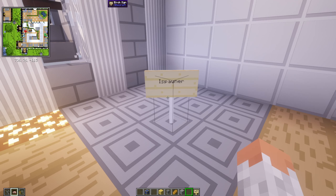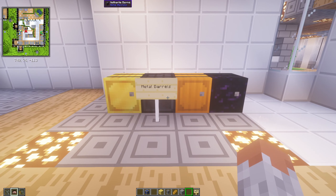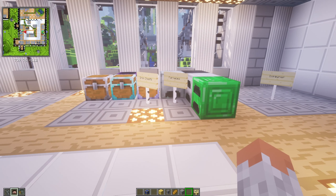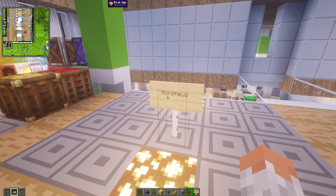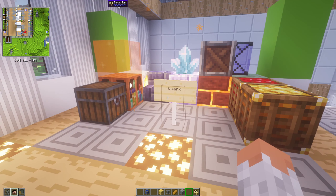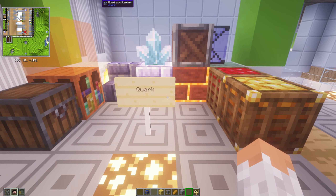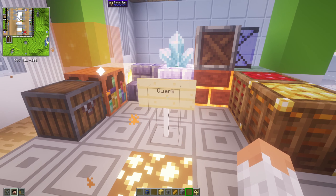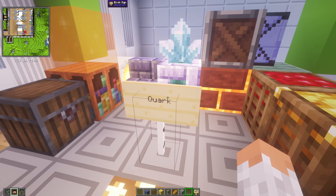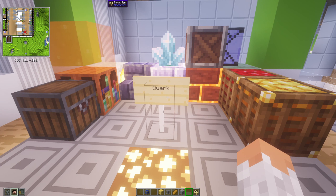Then we have iSpawner, which gives you customizable spawners — very helpful for making your own farms. Then we have Metal Barrels — upgradable barrels, similar to Iron Chests. Then we have Morpheus, which adds a sleep vote system so you don't have to wait until everyone is in bed. Then we have Quark, which adds so many things across different areas — new blocks, new mobs, new redstone options, building blocks, cave upgrades — a compilation of very small but very helpful things.